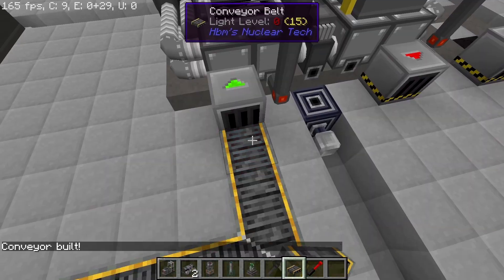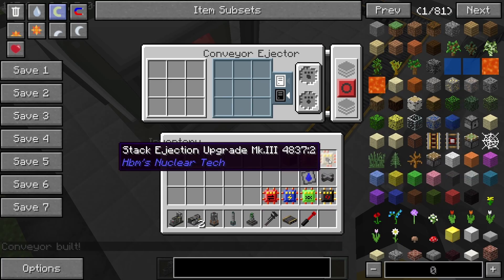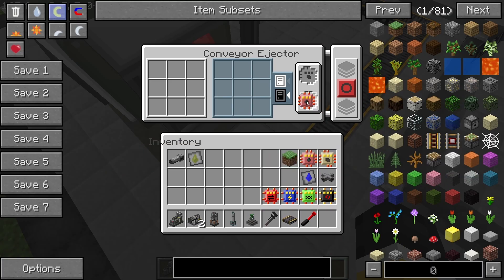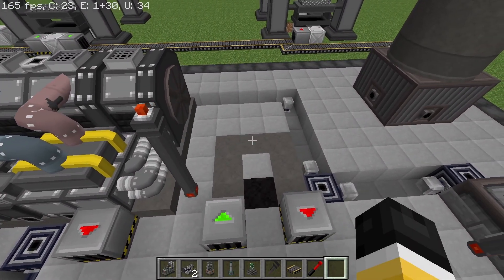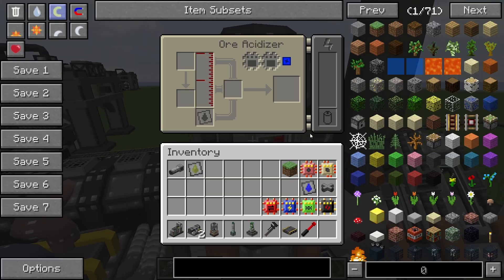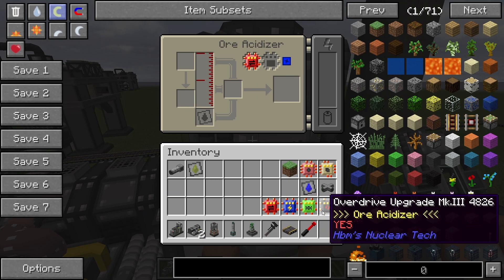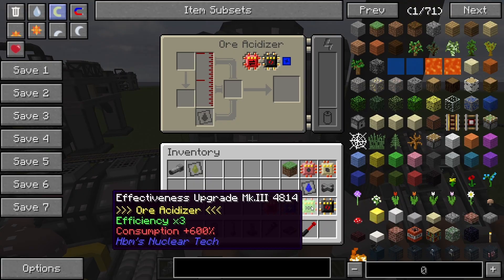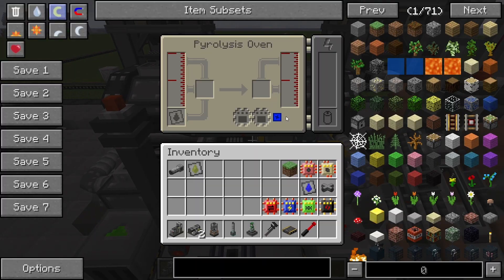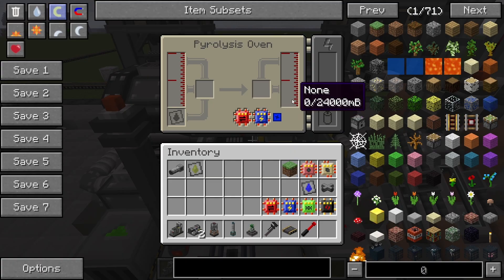We place down the first pyrolysis oven and connect the two machines using a conveyor line. All ejectors in this entire build will have an ejection speed upgrade. Next we place the ore acidizer, which is going to wash the bedrock ore that the pyrolysis oven roasts. The ore acidizer gets a Speed 3 and Power 3 upgrade, set it to water. The pyrolysis oven gets Speed 3 and Power Saving 3.